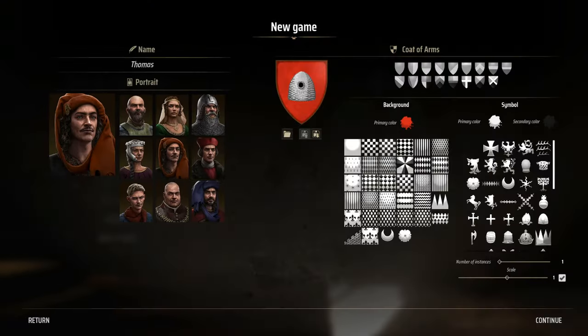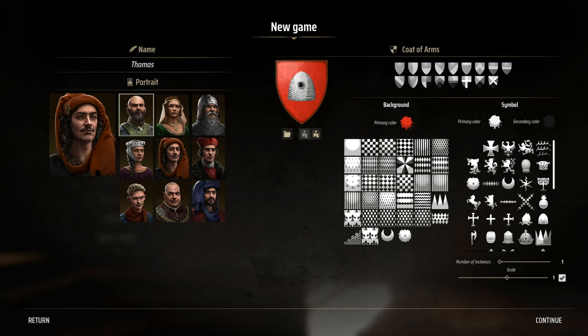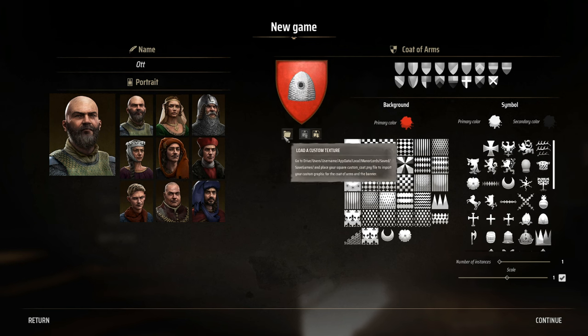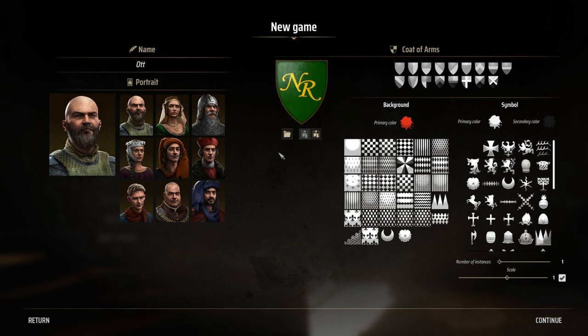We're going to pop into a new game. Not a lot of choices — just pick the face to represent yourself. I'm going to go with this guy. This game does allow you to upload your own coat of arms, and I've put one together, so we don't have to create one from scratch, but there's a lot of variety here.